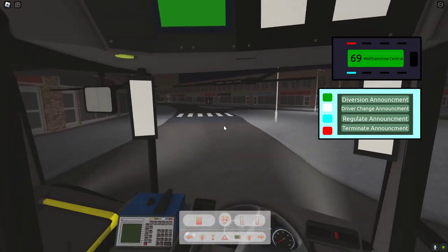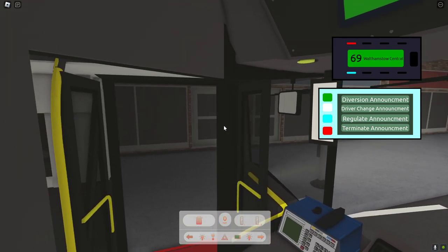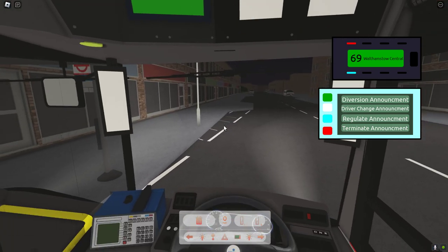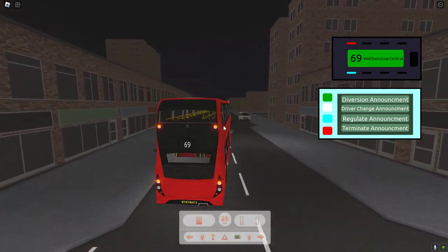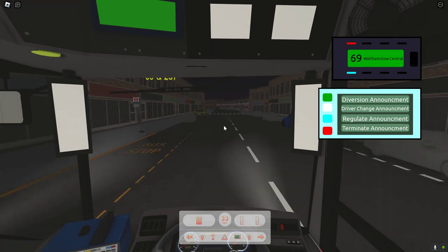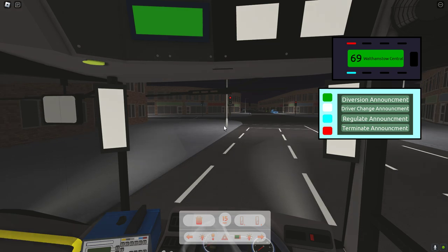I remember this one as well — this was there when I came back from my eight-month break. Let's see the header and back doors — just the regular back sounds, nothing special. 69 to Walthamstow Central — and those are the indicators. This is a very good map, well a very good game. When it was released it was popular because it was the highest quality back then. Anyway we are on 69 so we are turning left.